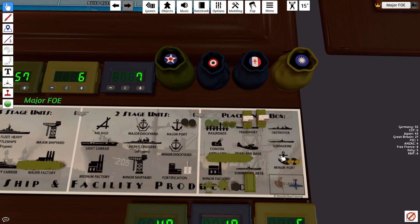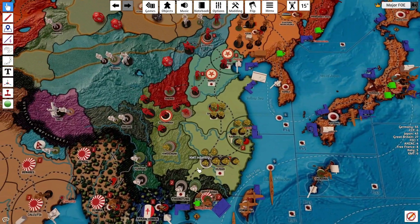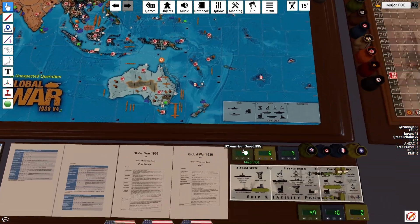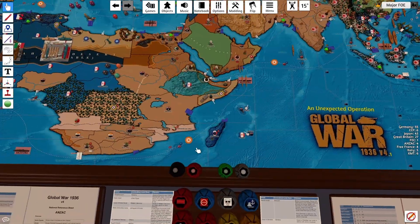KMT: $6. Spend $6. Buy 2 infantry. No combat. No non-combat. Place 2 in Quay Chow. Collect $6. KMT done and sorted.